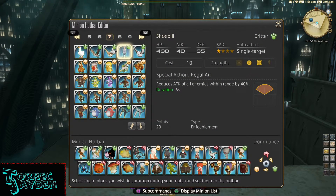Lord of Verminion info: it is a critter type, HP is 430, attack 40, defense 35, speed 1 star, auto attack is single target, and cost is 10. Its strengths are the eye and the shield.